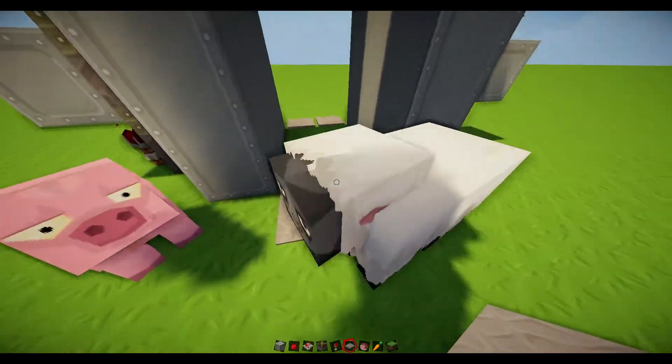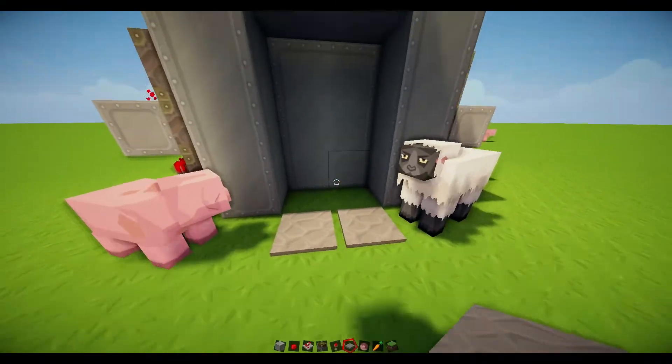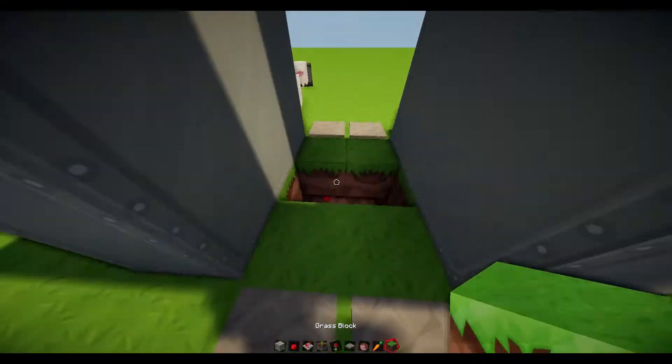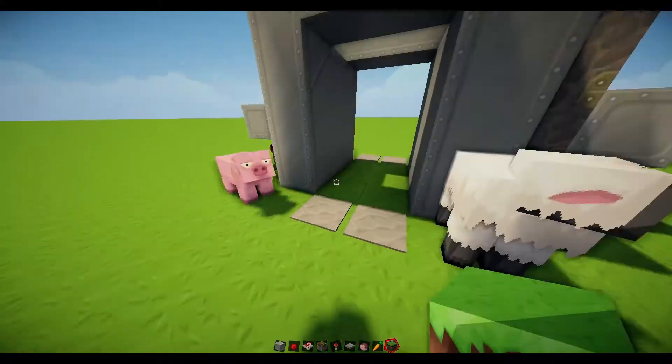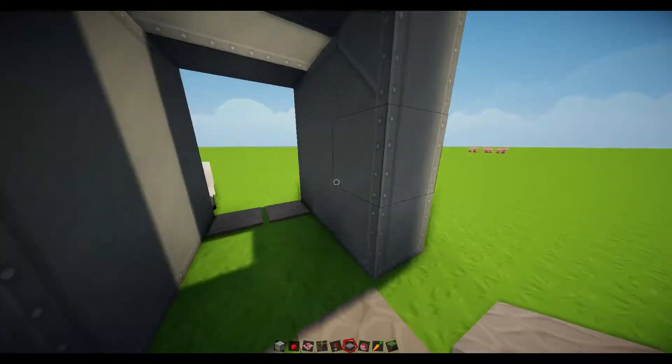It's a good idea to have the pressure pads one block away. That means you don't bash into the door when you're walking through. See, if it was close up like this, then you can see you just slightly bash into the door.